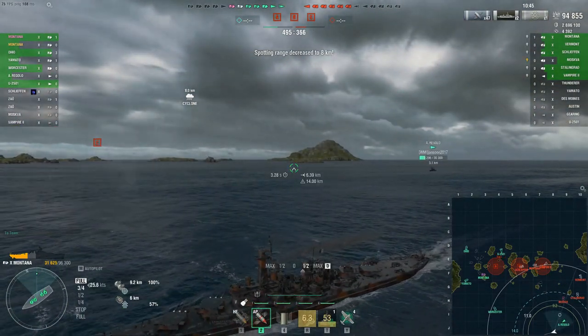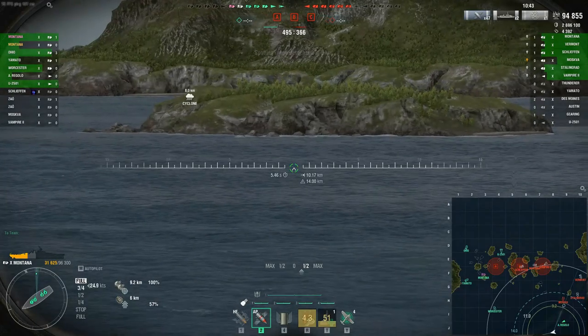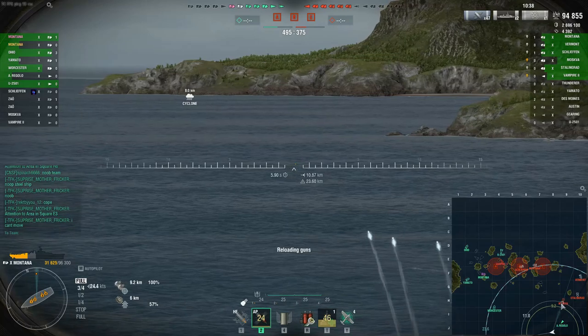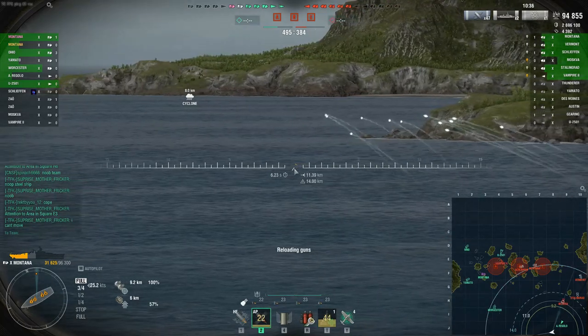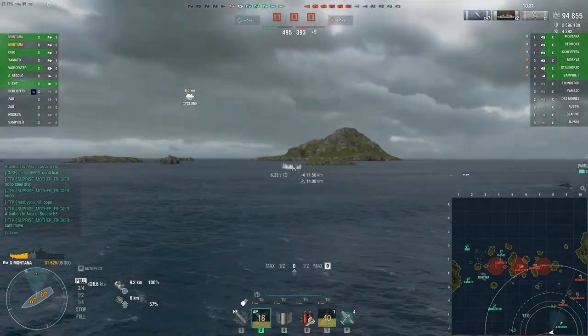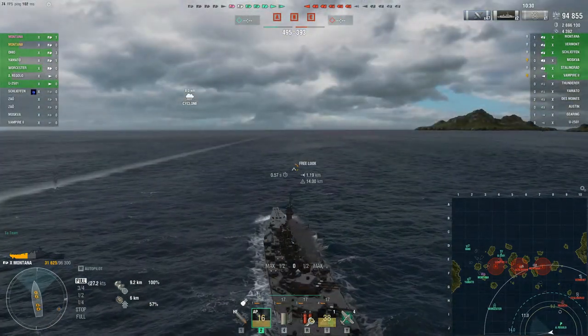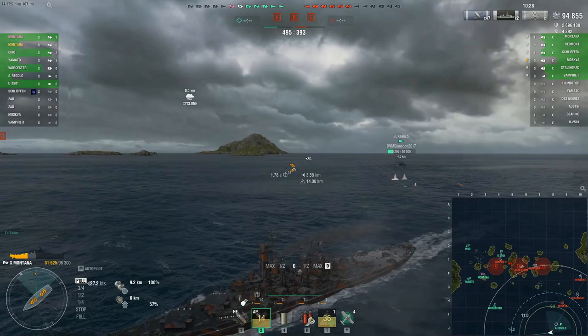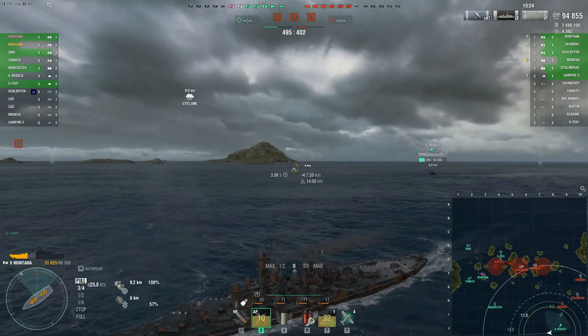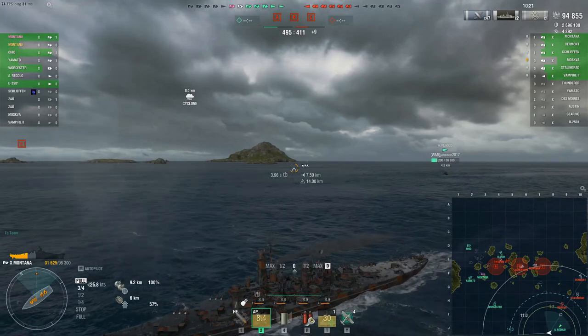We have another heal ready for when needed. We're going to do a blind fire — if you look at the mini map, see how I'm positioning. Since our teammate is spotting him, I'm going to oblige and shoot. We're going to get no hits — we tried. Now if the Moskva pops up he'll be within our secondary range, which is kind of fun.